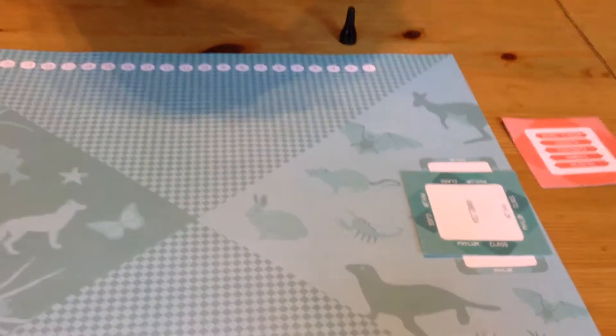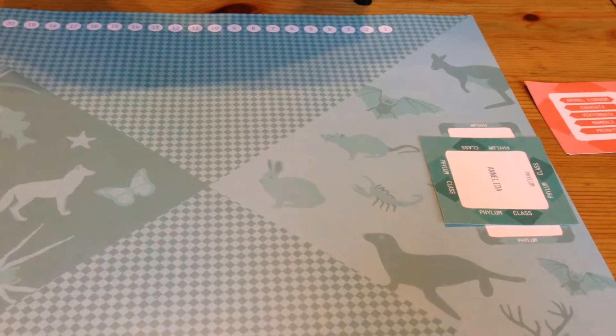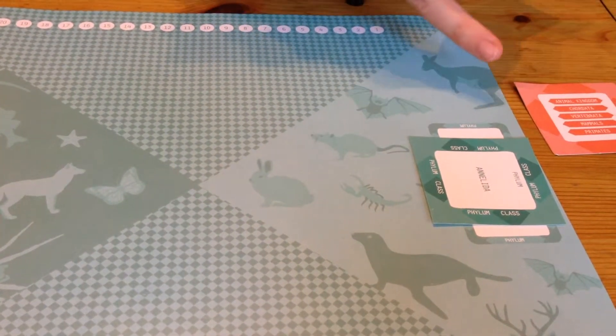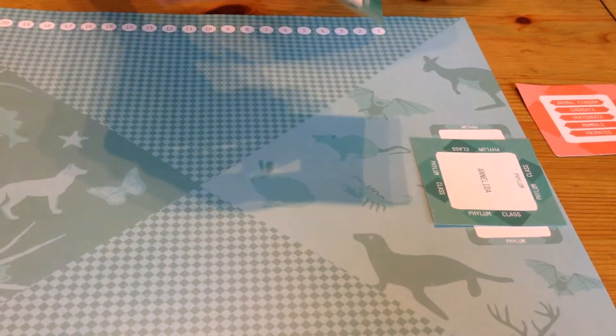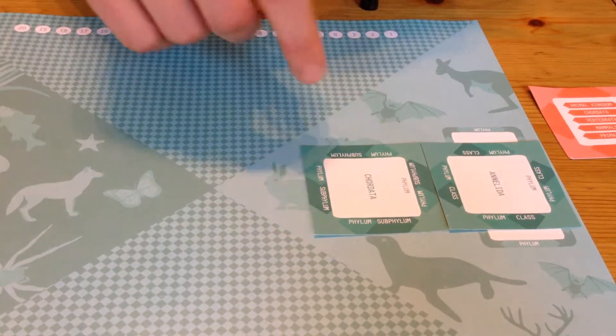Let me show you how the cards can be played. Players will take turns playing one card at a time. The first player has to place a card that has 'phylum' written on the center of it at this edge of the board. Then from there, players can build out either by placing another card that has phylum on it, or they can build onto this — the next player might choose to build onto this one, creating a chain.